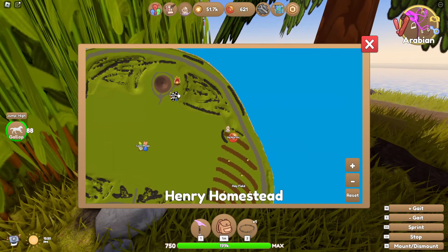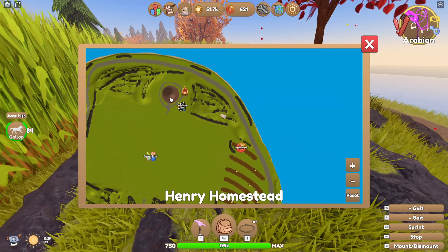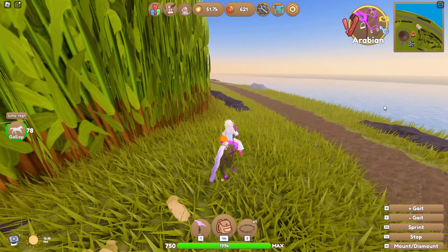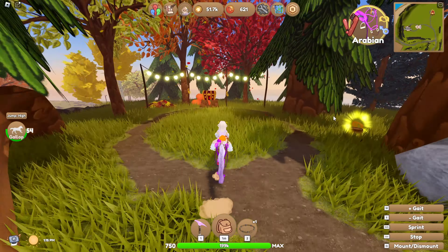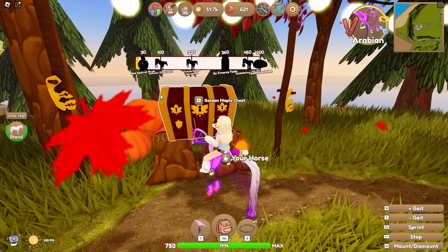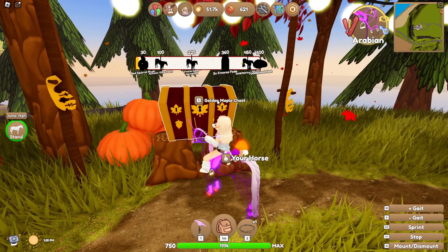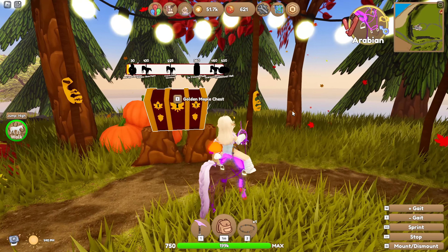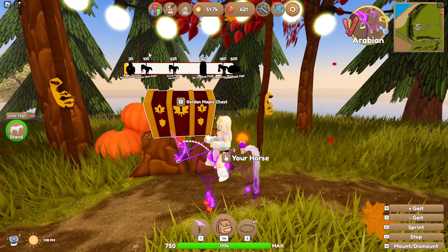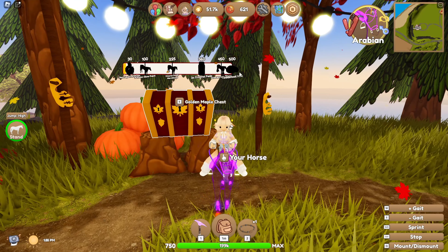To use the maple keys, you have to go up to this corn maze area — there's a big podium-type structure behind the corn maze. You just go up to the chest and drop your keys in, and it will pop out accessories, prizes, and occasionally hair dyes, just like normal events in Wild Horse Islands. There are also goals: give 30 keys and get a red squirrel plush, 100 keys for an autumn glow paint horse, 225 keys for a s'mores Dutch Warmblood, and so on.